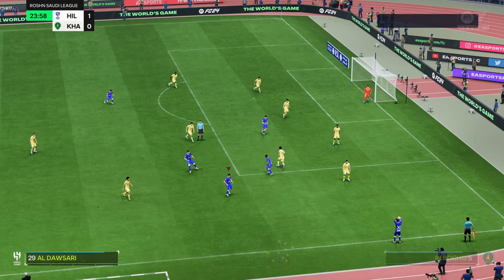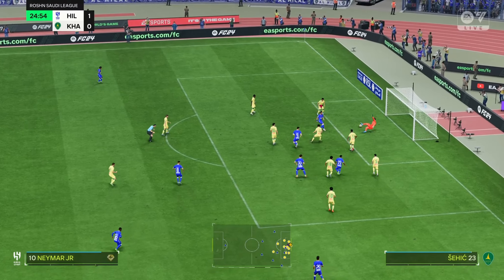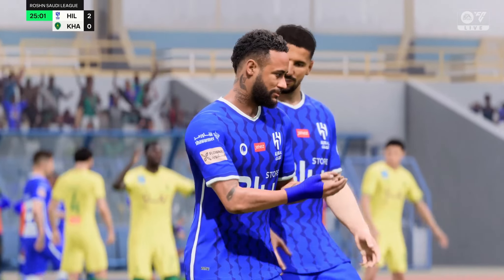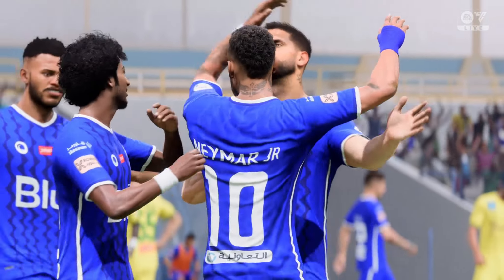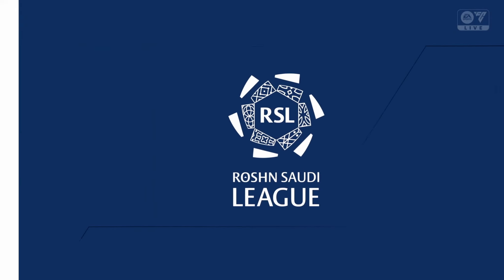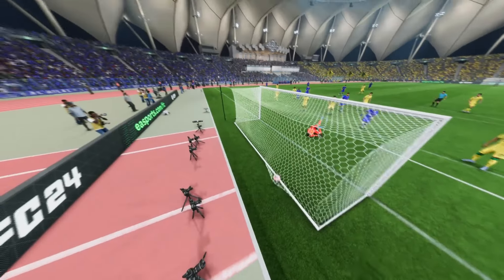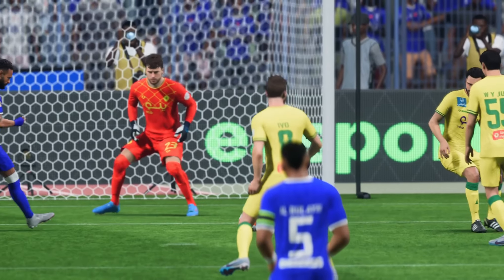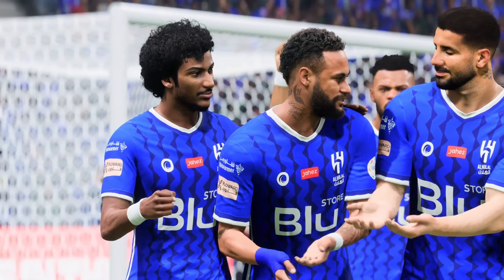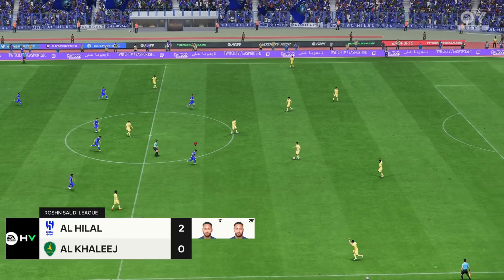Deflected out for a throw-in. Can he get the cross in? That's a nice cut back — and there's another one! Valuable breathing space for them now. The replay shows great awareness to pick out a teammate with a lovely cut back, and from that sort of range he's never going to miss — it's an easy finish in the end. The game restarts with the score 2-0.